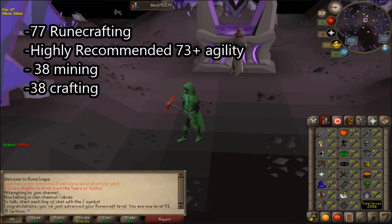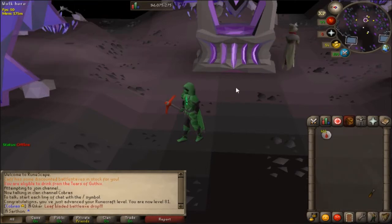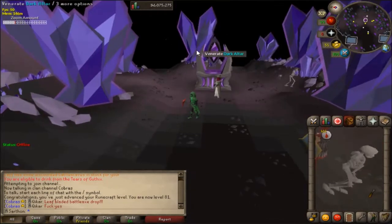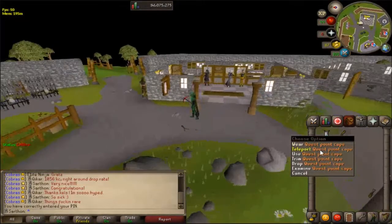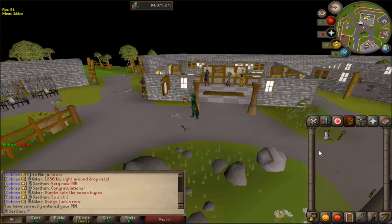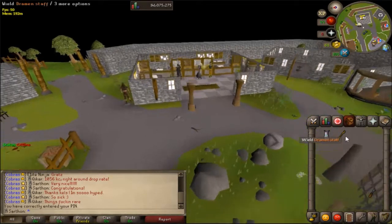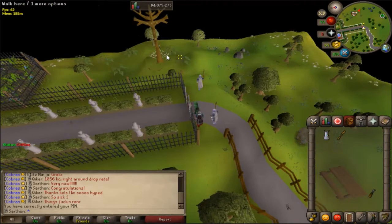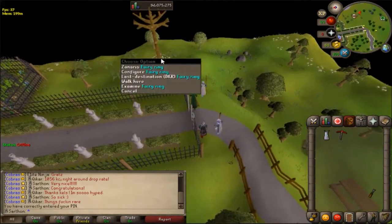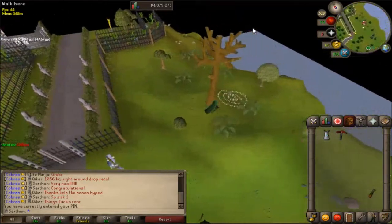I'm going to show you the best way to get to the location and how to craft blood runes. Hey guys, it's Kelsey and I'm slowing down this video to clarify how I get to the Arceus location. I use my quest cape because it teleports you to the Legends Guild, which is close to the nearest fairy ring in the game, and I bring my dramen staff.